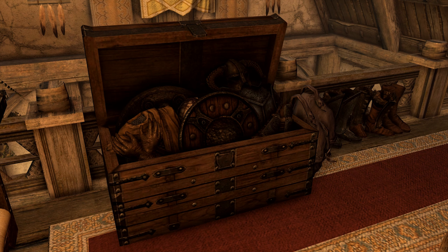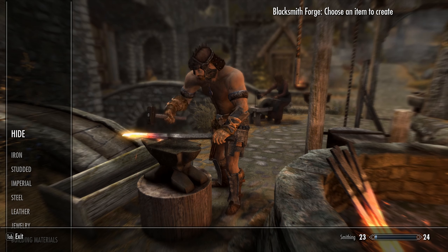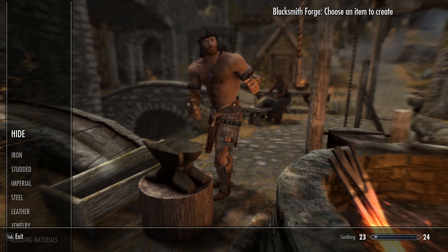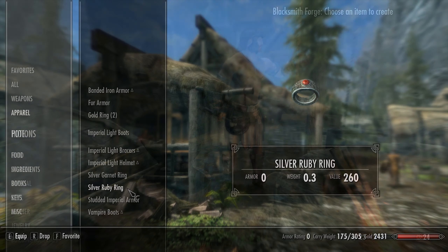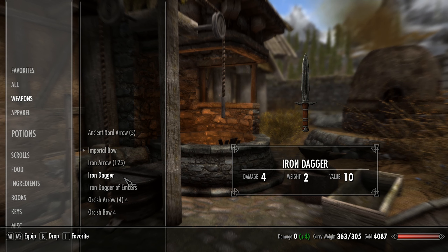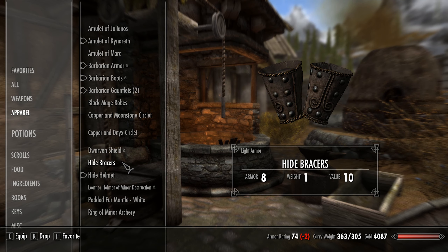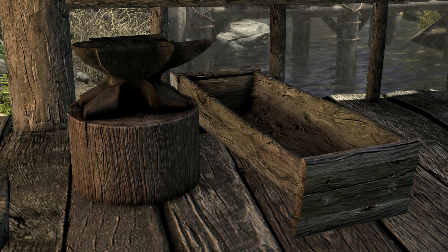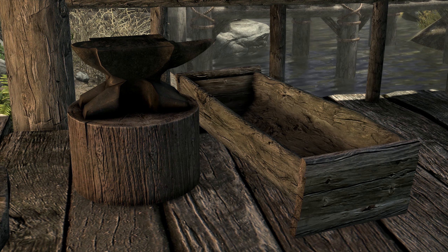As for the items you enchant, they can just be any old rubbish you pick up. If you're levelling smithing, you can do this in tandem with enchanting by smithing yourself gear to enchant. You'll either want to make jewellery, which will give you lots of smithing XP, or items that require very few materials, such as iron daggers or hide bracers. I do have a video on how to level smithing, so if you're interested I'd recommend checking that out.